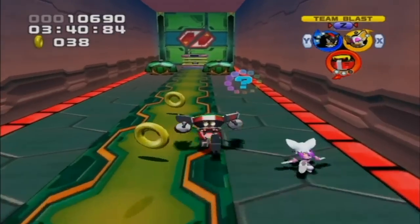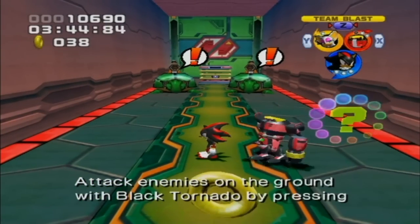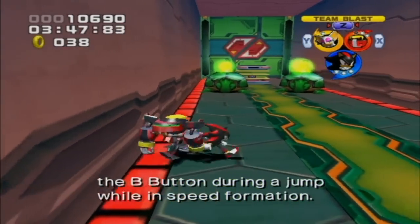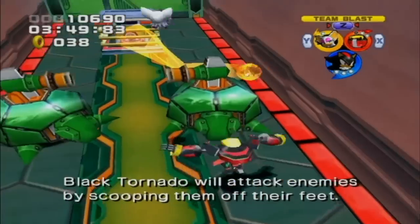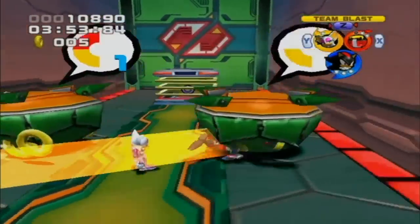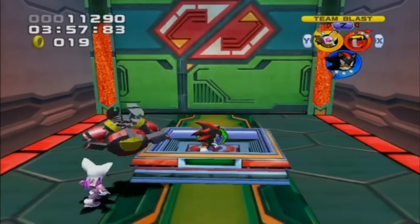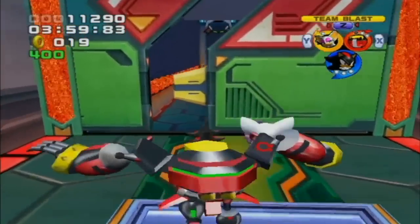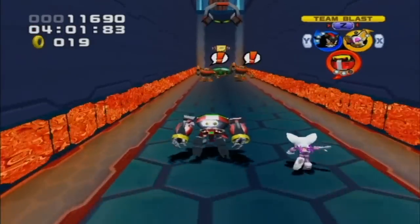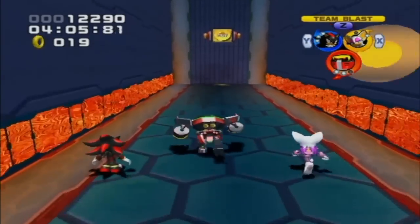The tutorial says: attack enemies on the ground with Black Tornado by pressing B during a jump while in speed formation. I kind of learned about that on the first stage. Doing that got me hurt though — why would I even do that technique? It doesn't even one-shot them; it just does one damage. That's kind of pointless. I'd rather just use Omega — he's way better for combat.